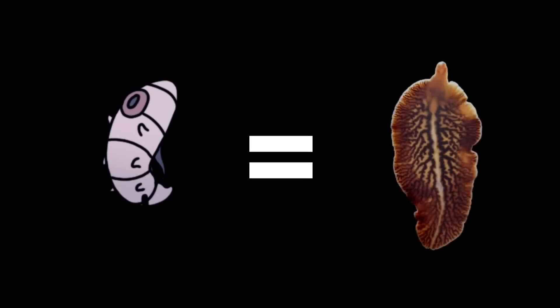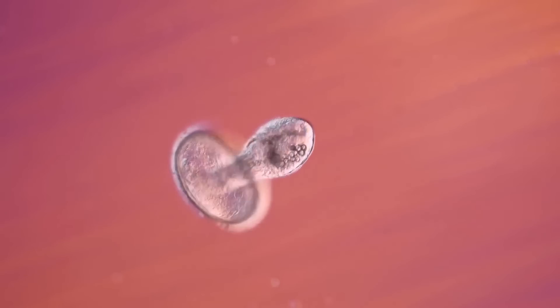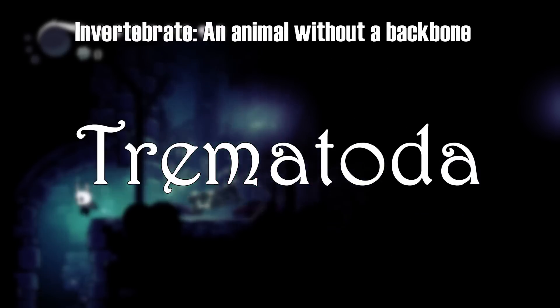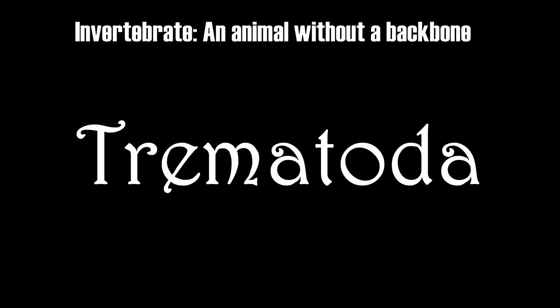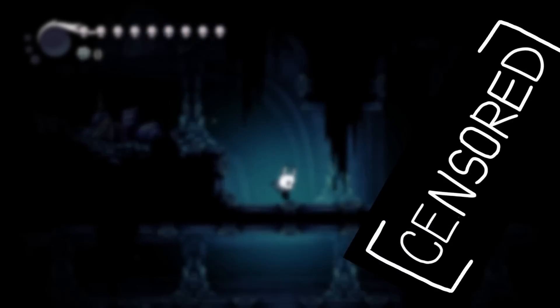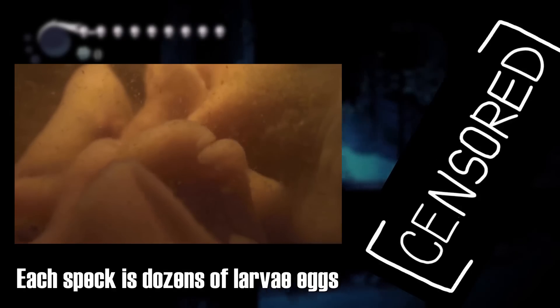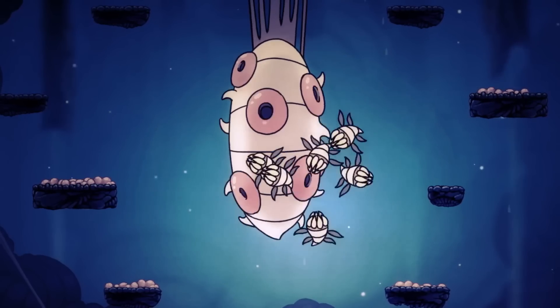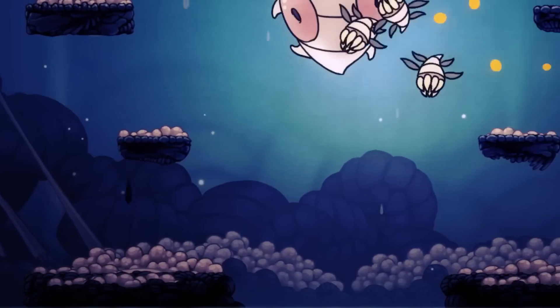And that equivalent is most likely the Liver Flukes. Liver Flukes are classified under the invertebrate class Trematoda, evolving into their current form several million years ago. They can reproduce both sexually and asexually. In-game, it is likely Flukes do both as well, as Fluke Marm can self-replicate Flukes out of her body, along with there being thousands of eggs all over the waterways.